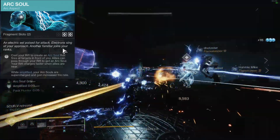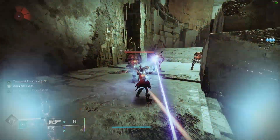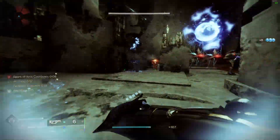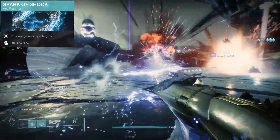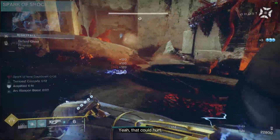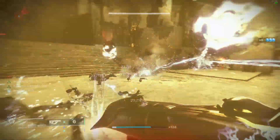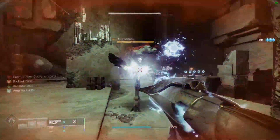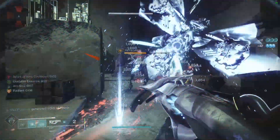Plus, with Healing Rift, we get our health back whenever we need it. What are Aspects without Fragments? The first one we gotta talk about is Spark of Shock. Your Arc Grenades Jolt Targets. Now you do lose 10 Discipline, but that's a good trade-off because this is a surefire, easy, can't-miss way to jolt anything in front of us. I run this on pretty much every Arc build. Instant Jolt, Instant Amplified. You gotta put this on!